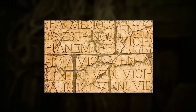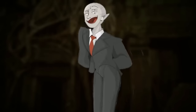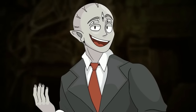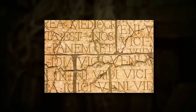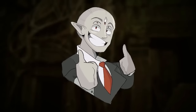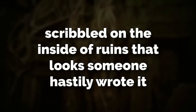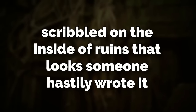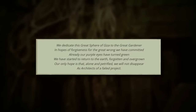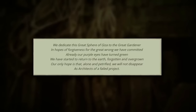Inside of the ruins there are artifacts like poetry on tablets, cloth, and some paintings from real life, but all the stuff is really decayed and fading away, so you can tell it's been there a long time. Right outside one of the ruins, there's a message written on a tablet in Latin. The plaque reads: 'We dedicated this great sphere of Giza to the Great Gardener, in hopes of forgiveness for the great wrong we have committed.'